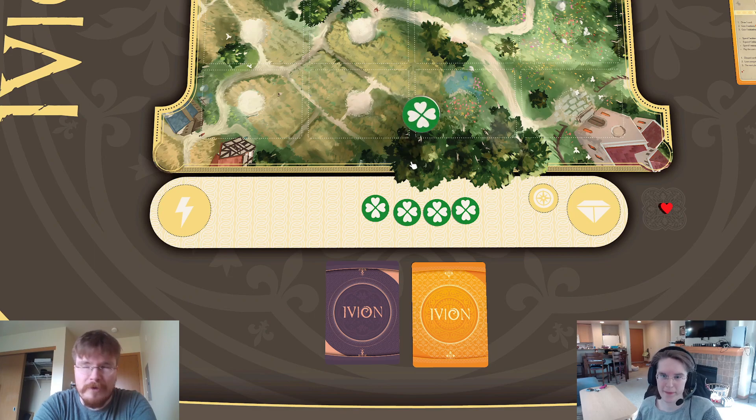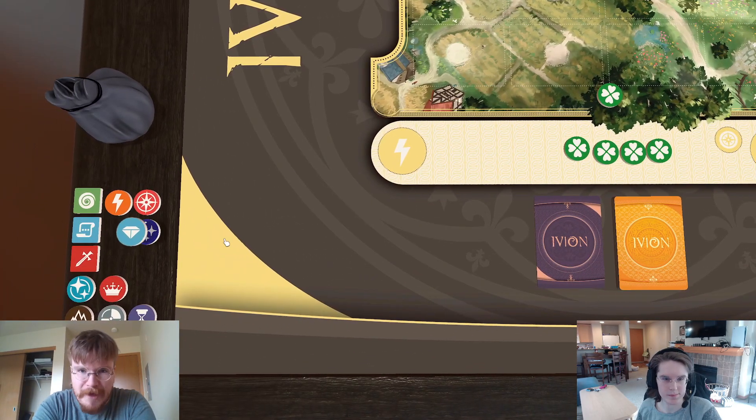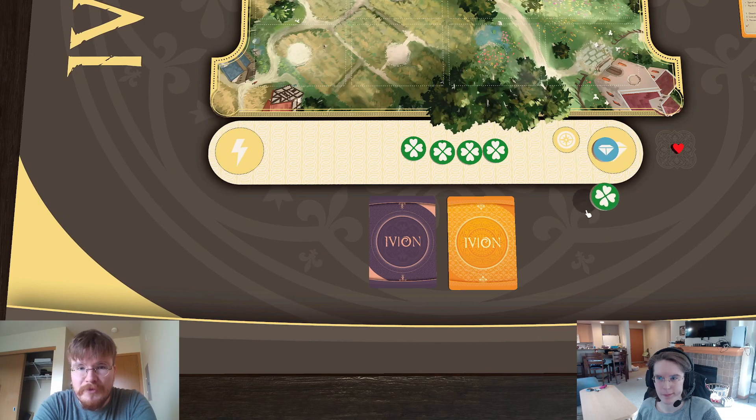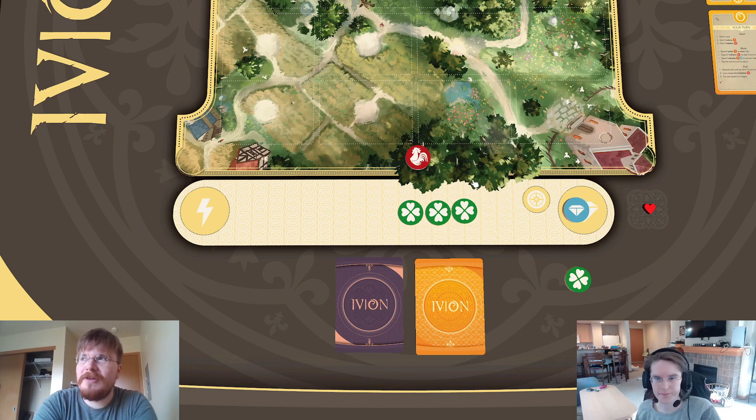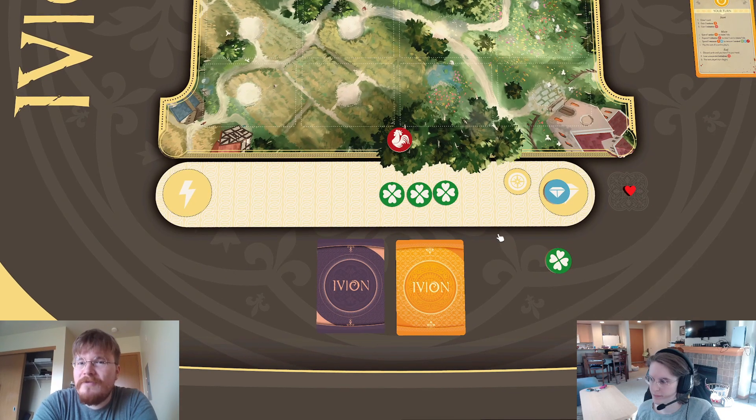Instead of responding to a card with an instant, you can respond to a card targeting you by flipping a luck token. What it does depends on what side you flip — it's either a clover or a rooster. If you flip a clover, you gain a power and then their card goes through and you get hit. But if you flip a rooster, they have to pay an extra resource or their card fizzles — it goes to the discard and they get their resources back. It's a small bit of interaction and advantage that peasants can mess around with.